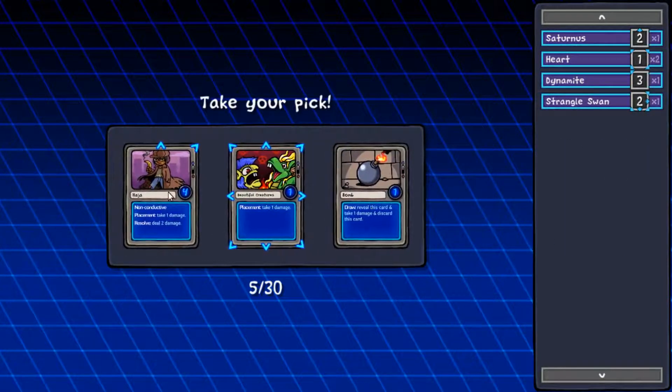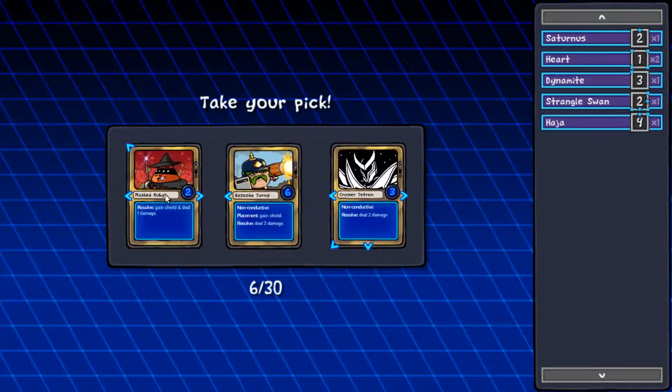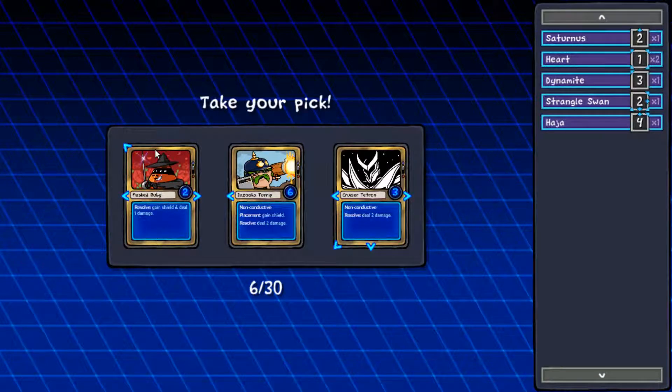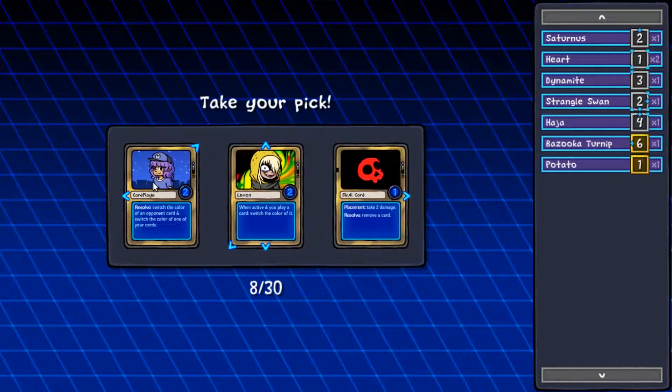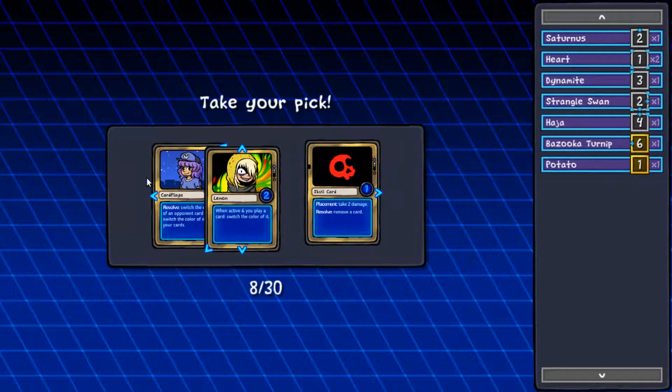Resolve, deal one damage — that's a good connector. I think we'll take that over dynamite right now. Take one damage, one placement, resolve, deal two. Placement, take one damage. Gain shield and deal one damage — that's pretty good. This guy is excellent. We need to look for sideways connectors. Yeah, we'll take the potato. Placement, take two damage, resolve, deal a card — I don't want that. When active and you play a card, switch the color of it. Switch the color. I don't much care for any of these. Switch the color of an opponent card and switch the color of one of your cards — fine, I guess. This has more connections though. Sideways connections let us activate.